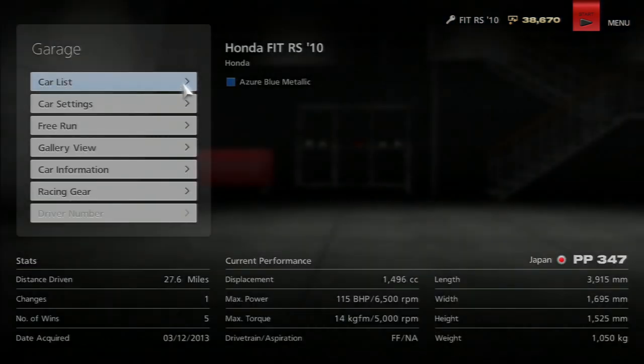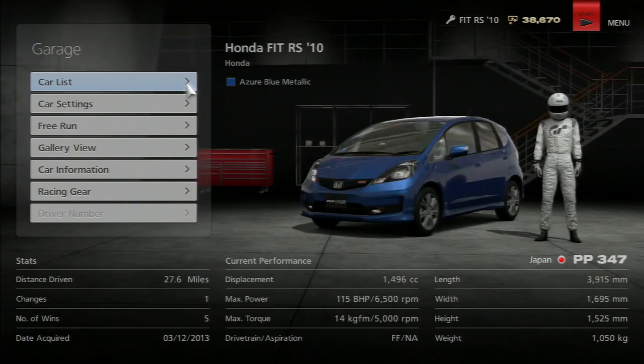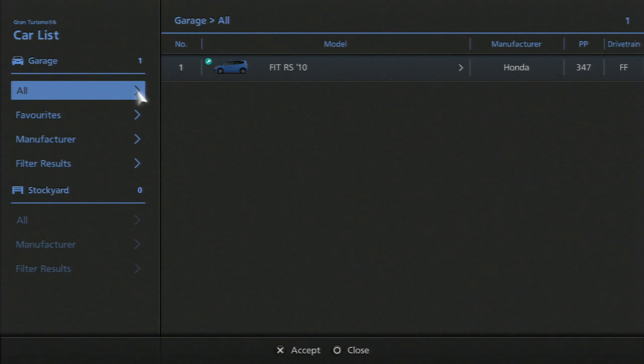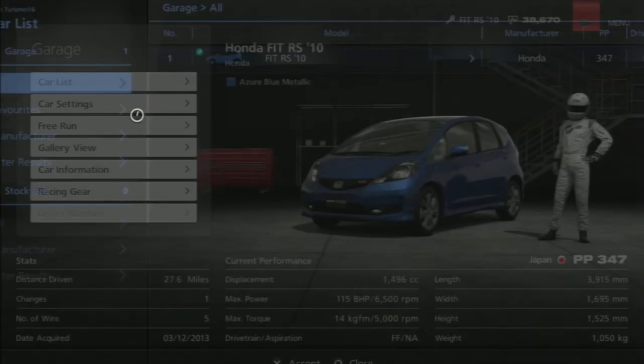So let's go back. You've got your garage access — I only have one car at the moment, as I've only put a few hours in. You'll see loads of information regarding the cars you have, with stats at the bottom including the PP rating, which is essentially how good the car is. You can also set favorites for quick access.